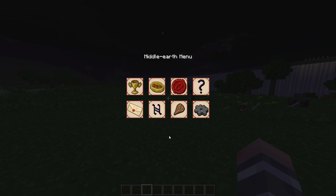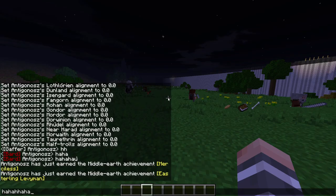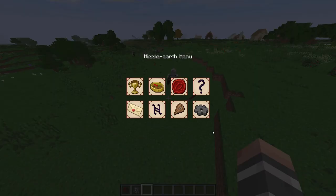Titles are names that you can give yourself. They will appear everywhere your name shows up, for example in the chat or in fellowships. You can obtain more titles by accomplishing a certain deed. Shields are cosmetic items so they won't help you in battle. You can get them by reaching a goal, which can be a mini quest, Alignment, or even achievements.